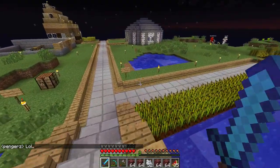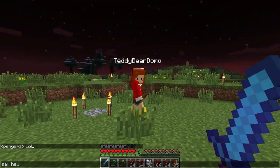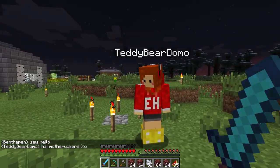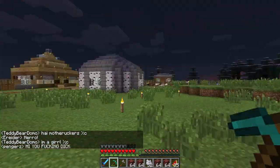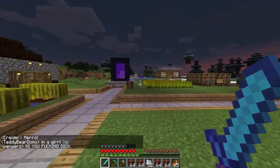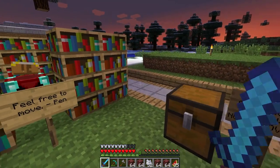If you come over here, there's Teddy Bear Domo — she's Canadian, hence the A shirt. And there's Evan. Pangers doesn't have a house here because he just kind of ran off on his own, but he left us an enchanting room and some potions and stuff, so that's nice.